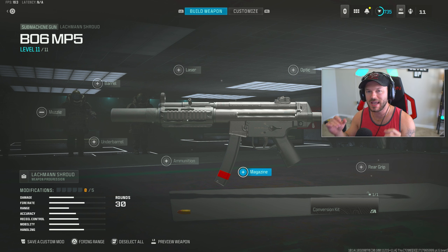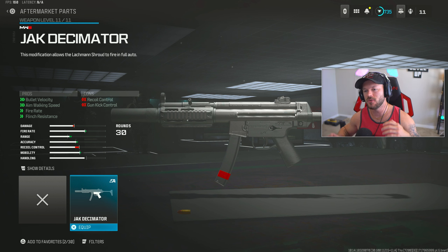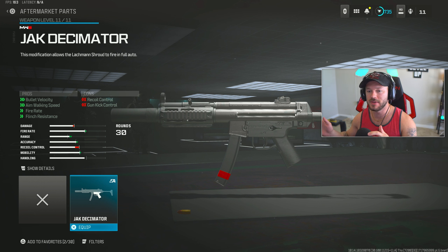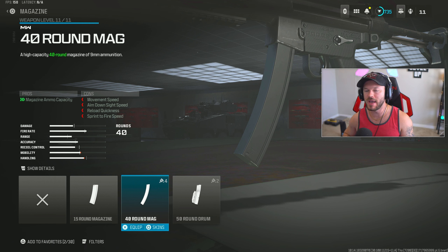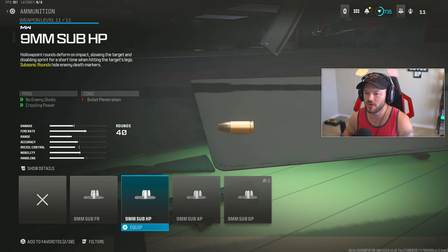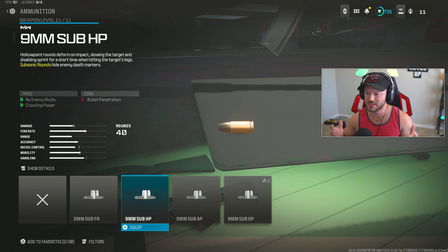Now we're hopping into the MP5 - the Black Ops 6 MP5 they showcased quite a bit in the trailer. I wanted to create a great MP5 build similar to what they'd be running on a campaign mission. We go with the Lockman Shroud and throw on the Jack Decimator conversion kit first, which takes this thing from being a burst and actually pretty garbage to being fully automatic and incredibly good. Now for the magazine, throw on the 40 round mag - the 40 round mag is definitely what you should be running whether you're trying to make this a BO6 MP5 or just a regular MP5 build.